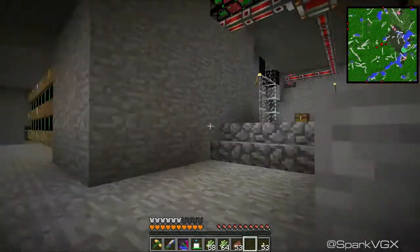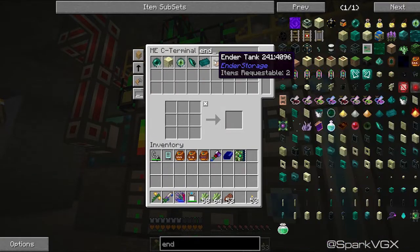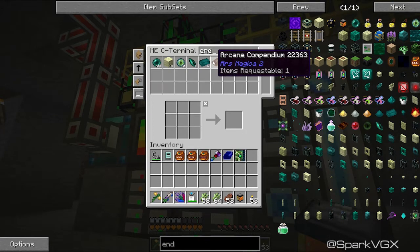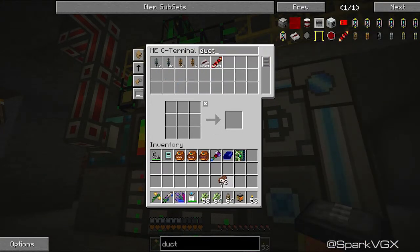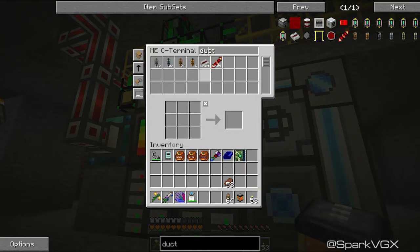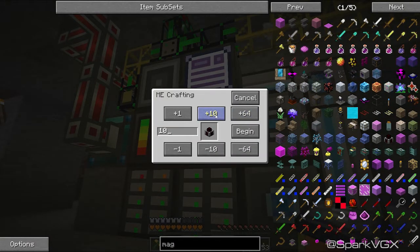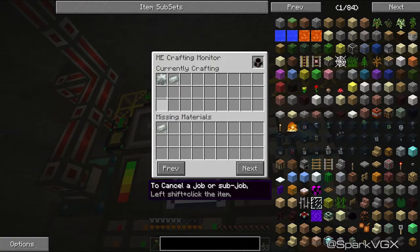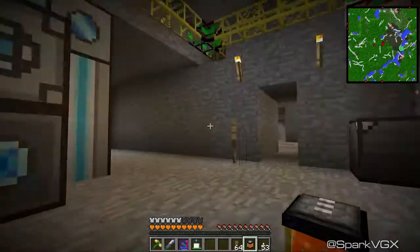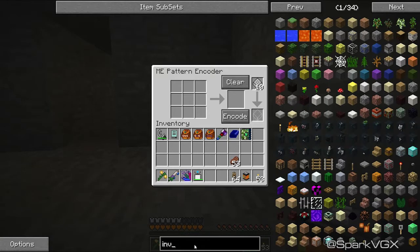I think I'll do the magmatic engines first. Let's grab an ender tank, and we'll also need some ducts - let's grab some of those, we'll go for the leadstone ones. Let's put some of these things back. Magmatic engines are just a temporary measure. Let's craft 10 of those - missing materials: invar ingot, of course it is. How do I get more of those? What is the recipe for invar ingot?